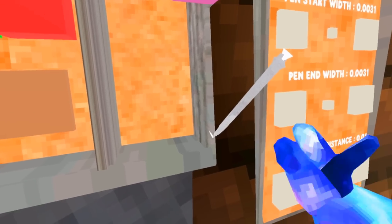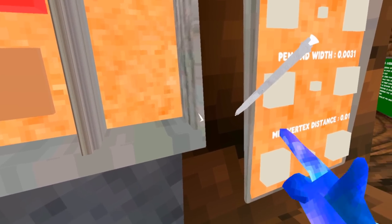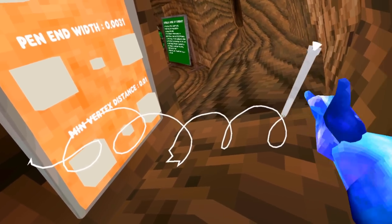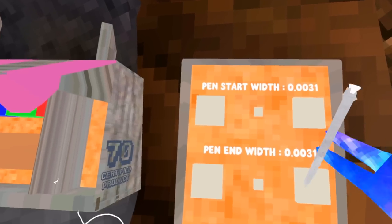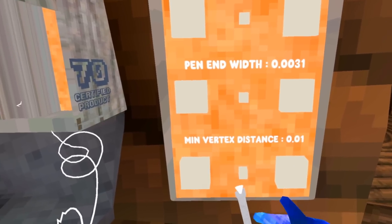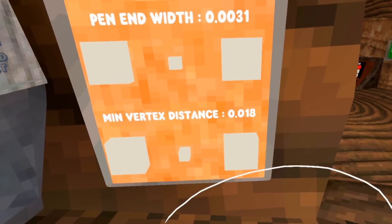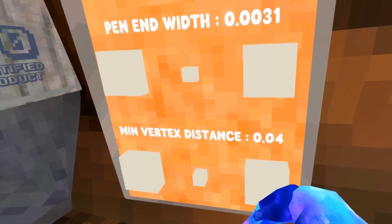So I got this little pen here. You can see I've drawn a little bit, and you use trigger to draw. You also have some settings like start width, end width, vertex distance, and this is just some stuff that deals with performance and how it looks.